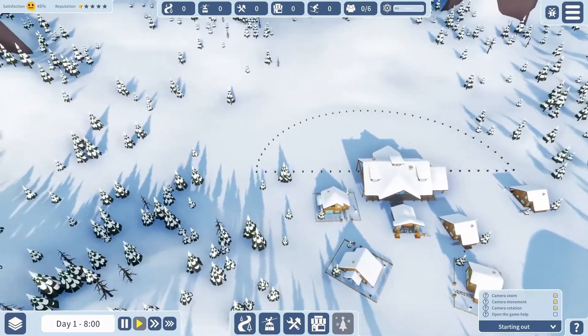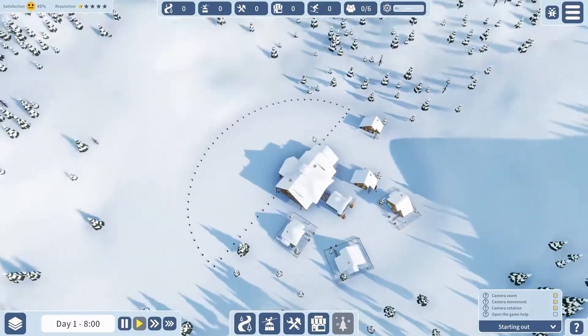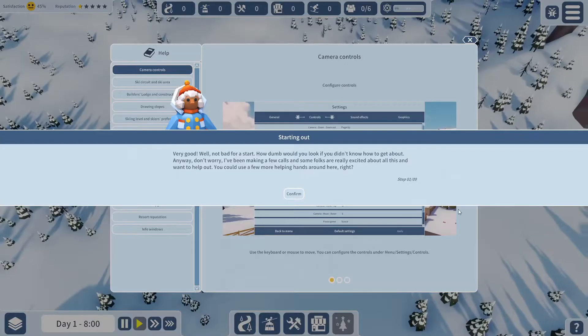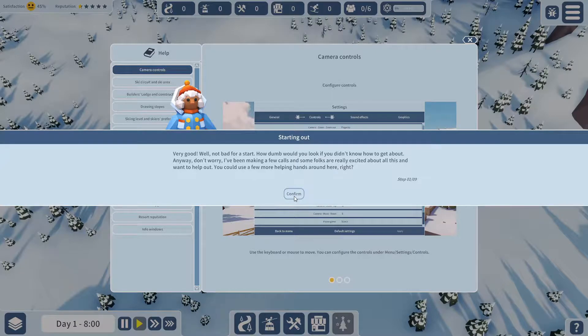So you pan left, right, forward and backwards, hold your middle mouse button to rotate, and open the game help by pressing the question mark. The tutorial says don't worry — I've been making a few calls, and some folks are really excited and want to help out. You could use a few more helping hands around here.